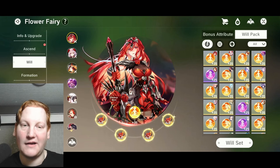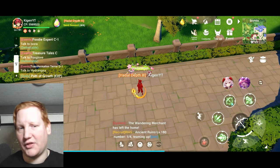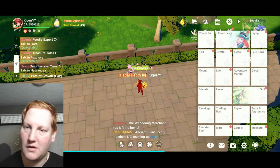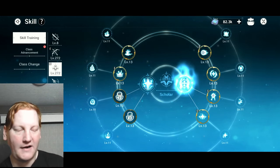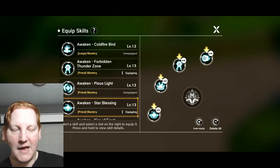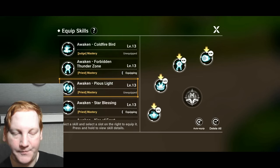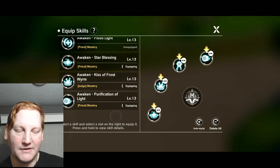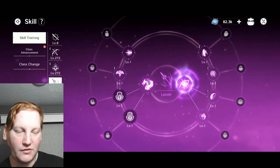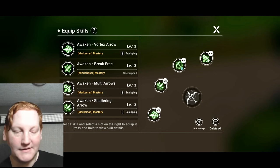It does not matter which fairy they are on, as long as they are on your four active fairies. There are other PvE things to go over, but those are in other videos for those particular game modes. So let's show you our abilities. Over here on book, the four I'm using are: Star Blessing buff, then I'm not using the heal because I have no reason to heal during PVE for the most part. Then I am using Forbidden Thunder Zone, which does good AoE damage, and Purification of Light, which also does good AoE damage. Then over to bow, I am doing the full left-side Marksman.